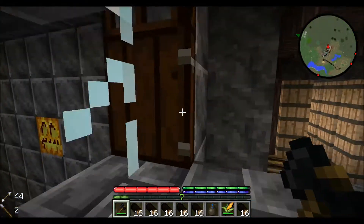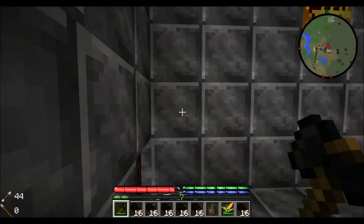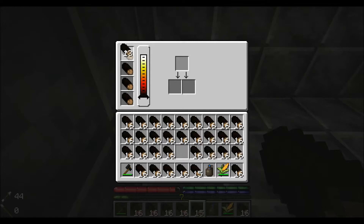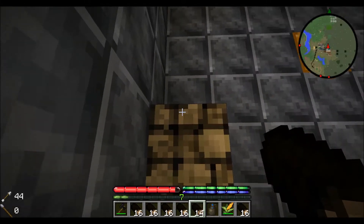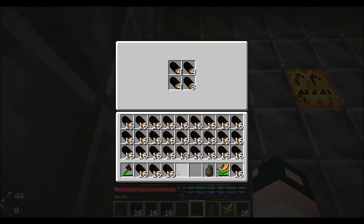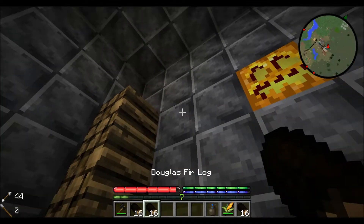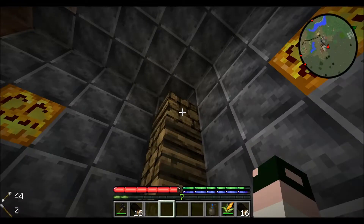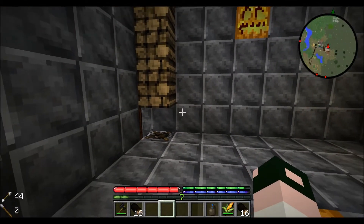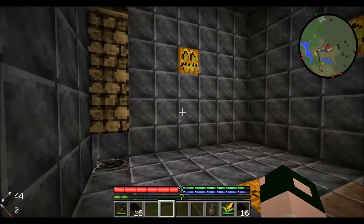So this is my charcoal pit. The minimum size for a charcoal pit is four full-size stacks of log piles. Of course, everything would be surrounded by blocks — that's the minimum size. Light this puppy up and it'll go — that's the smallest size.